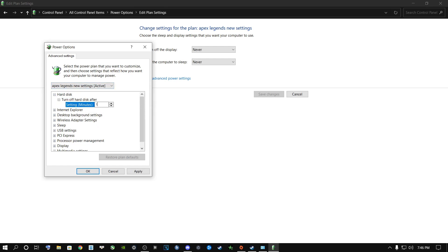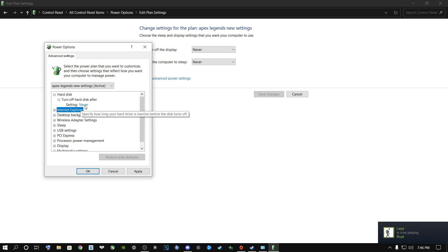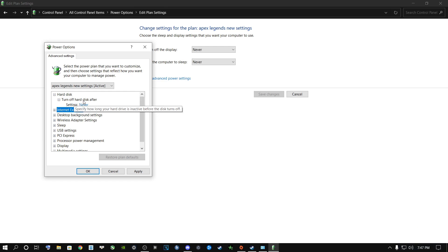Under Hard Disk, yours might say 10 or 20 minutes. Type in 0 and click anywhere — it will say Never. So it will say 'Turn Off Hard Disk After: Never.' This is especially useful for people running this game on a mechanical hard drive rather than an SSD or M.2. I'm running all SSDs and this still helps me a lot. Click Apply when done.